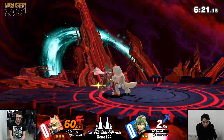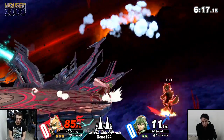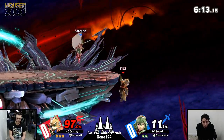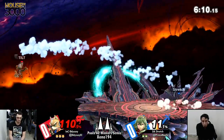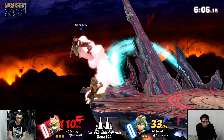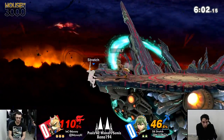Odyssey manages to get the kill relatively early while being somewhat untouched at only 35%. Really smart stuff using the side-B to fall into the forward air — really interesting from Stretch, using that to sort of catch Odyssey waiting for him to land. Really smart stuff, and I really love seeing people take Lucina's moveset and use it in really interesting ways.